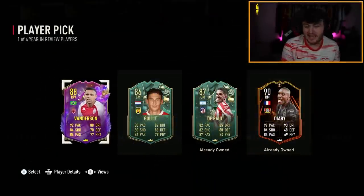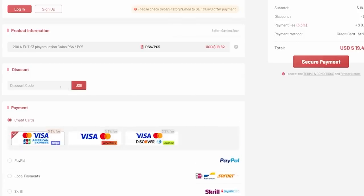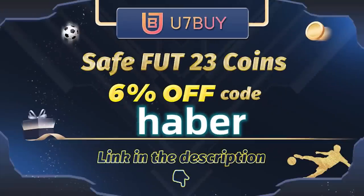Not bad if I didn't already have them, to be fair. If you guys want cheap, fast, and reliable footcoins, check out u7buy.com - there is a link in the description down below. Make sure to use the code HABER to get yourself 6% off all of your purchases.